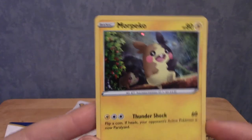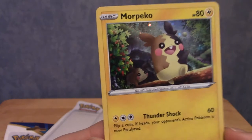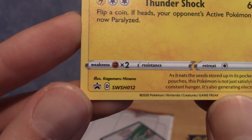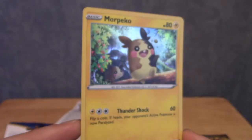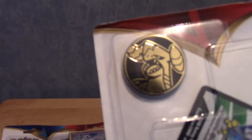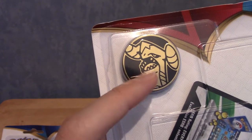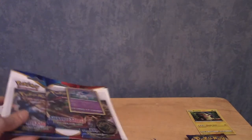So this is the Morpeko promo - very nice. The holo effects on promos are usually really on point. This is SWSH012, if anyone's interested. I'm not going to bother getting the coin out because they're a pain. But as we can see, upside down, it is Mega Garchomp - you've got that weird star on his head and additional things. I'm never a fan of Mega Garchomp really, but each to their own.